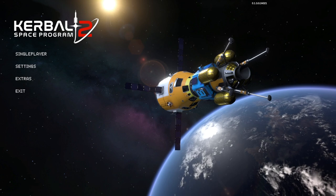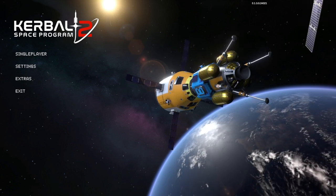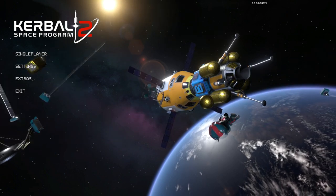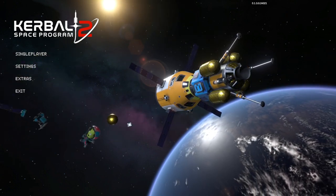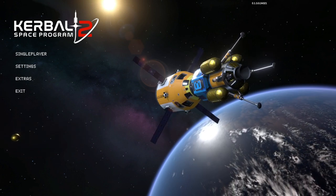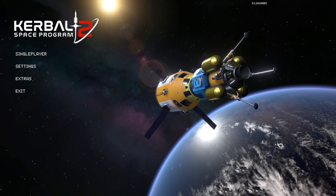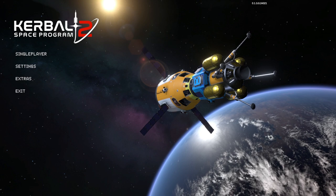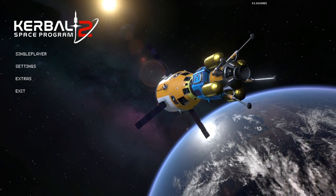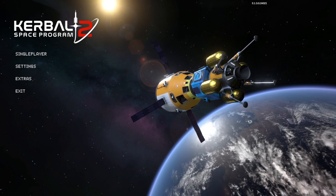Hello everyone and welcome to Raze Aerospace and Kerbal Space Program 2 version 0.1.3.0. This is now with patch 3 installed and we have many fixes listed in the patch notes, though not really the one I was most looking for, which was the SOI change fix where orbits after exiting certain SOIs like Duna and Jool would produce incorrect orbits in the incorrect direction. That has apparently not been fixed, but we were warned not to expect that particular fix because it was more complicated.